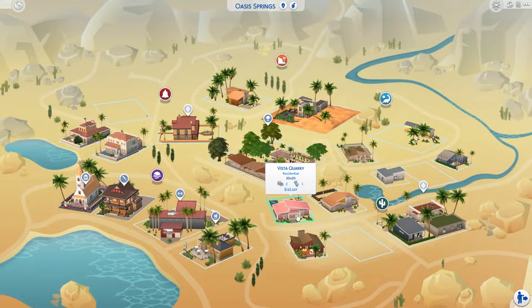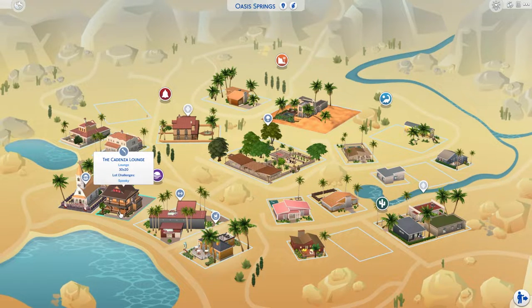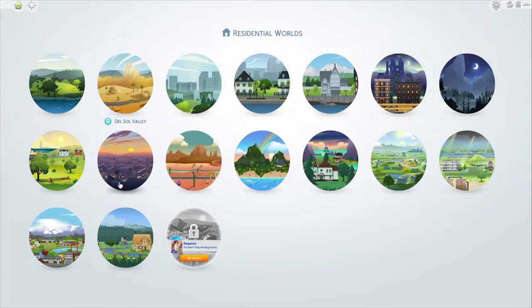We've given some little questionable makeovers, or maybe replaced a lot completely. For example, this lounge is not original to Oasis Springs, but it's something I wanted to change, and that's what we did. And for example here, Modern Hillside — not an original lot — but that's what we got.